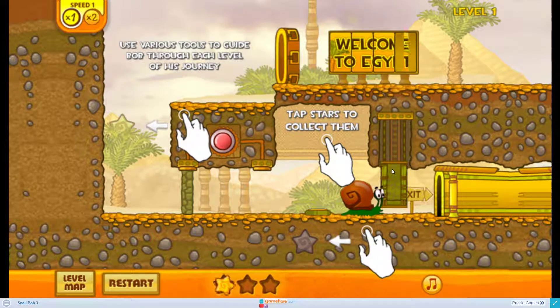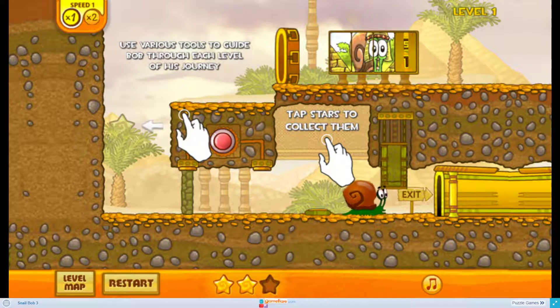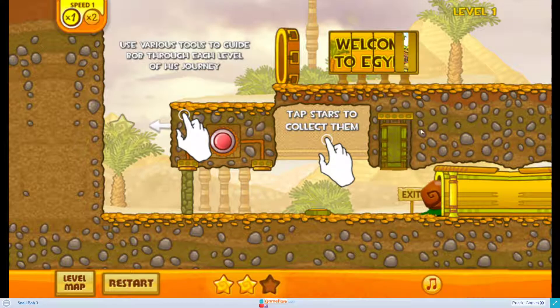You have to tap on the stars to collect them. There is a star here as well, so you have to find some stars which will be hidden within the game. I actually missed one - this star here - I missed it unfortunately. And you can see level 1 has been passed.